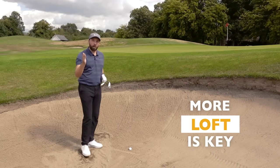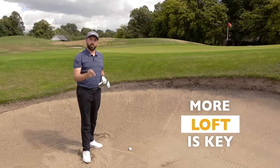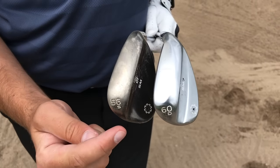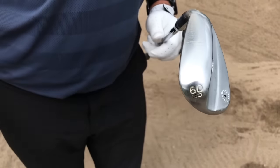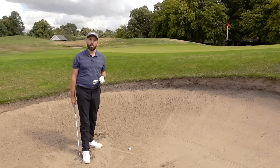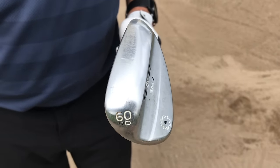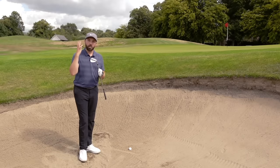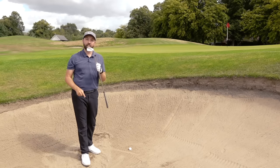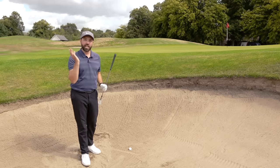Tip number two is all about loft. We need to make sure that we're giving the shot the best opportunity to get out of the bunker by presenting appropriate loft, so it's important you choose the correct weapon. I'll often go with either my 56 degree sand wedge or my 60 degree lob wedge. For this short shot I'm going to go with my 60 degree — that's one decision made. But the other big important factor is presenting the correct amount of loft, or even more loft, as we actually hit the shot.